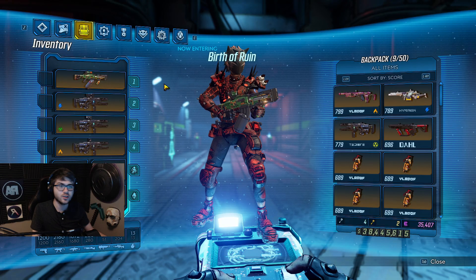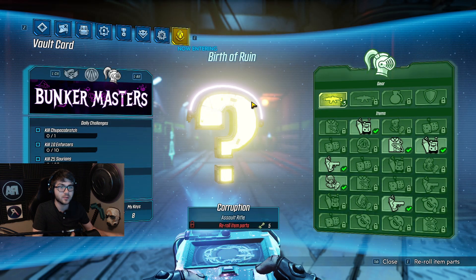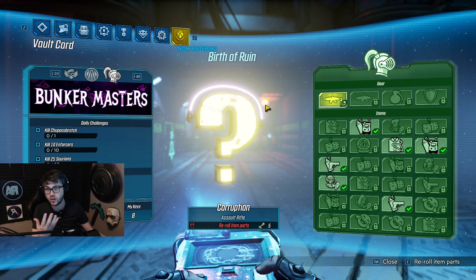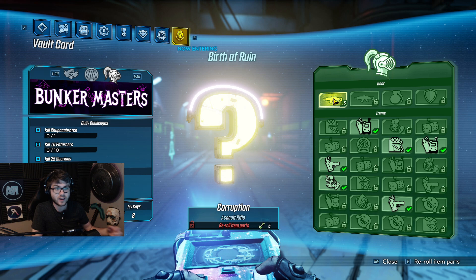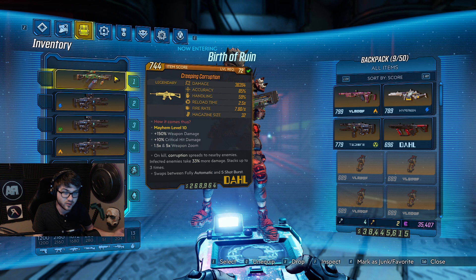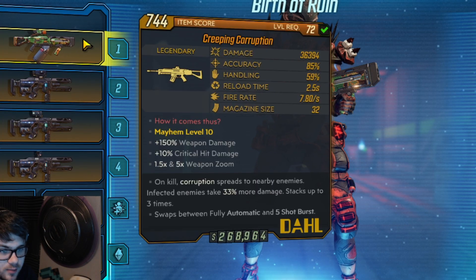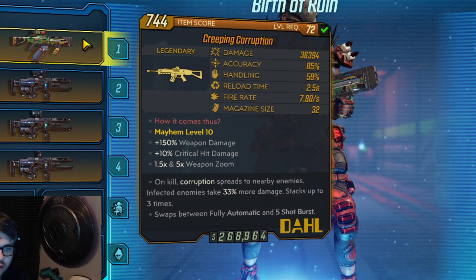What's going on guys, it's Res. In this video I want to go over the Creeping Corruption. If you don't know, this is a brand new weapon that was added to the Bunker Masters via Vault Card 3. You're going to be able to pay five keys for it. On kill, corruption spreads to nearby enemies, and then affected enemies take 33 percent more damage.